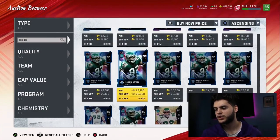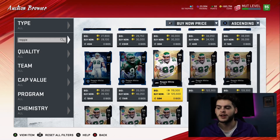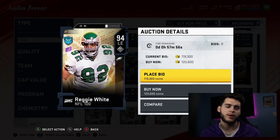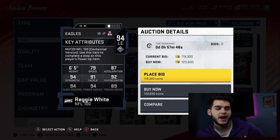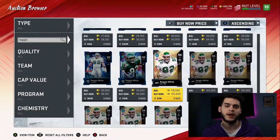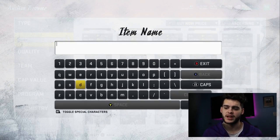Next on the list: Reggie White. Every team needs a pass rusher, and this 94 Reggie White — if you find him on an Ultimate Legend Saturday when people are opening packs and prices are coming down — you can get him for about 95k, which is right in budget territory. He's a 94 overall left end and he gets the NFL 100 ability, which activates instantly when the game starts. With Pass Rush he'll have a 96-97 power move, 94 block shed, crazy good play recognition, strength, and athleticism in a six-foot-five frame. The card is just overpowered at that price.